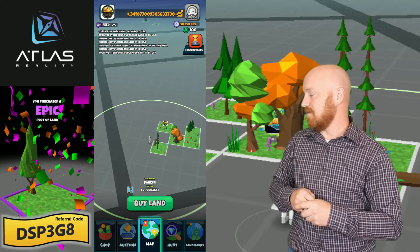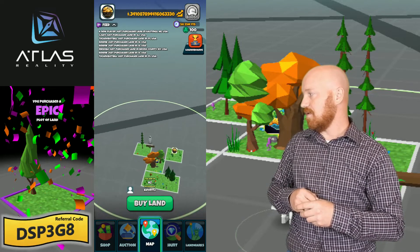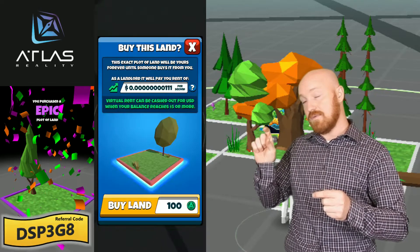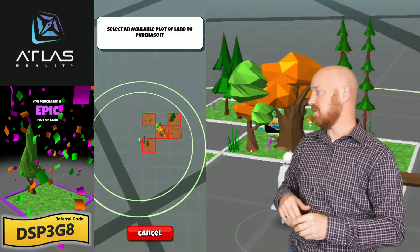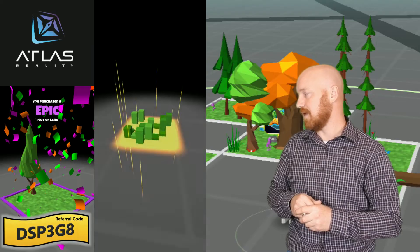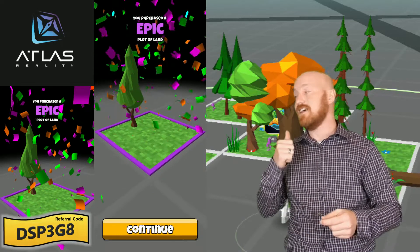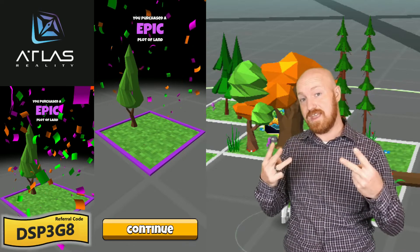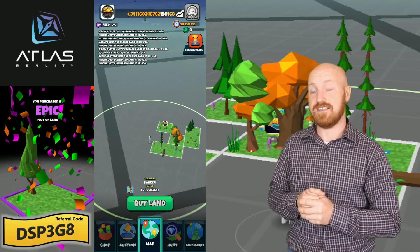Another day I come back and I'm going to go ahead and purchase another plot of land. I would like to purchase one right next to one of my epics and right against the legendary. Hopefully we can find another good parcel right there. So let's go ahead and buy this plot. And what do we get? We got ourselves another epic. So that's two rares, three epics, zero commons. That's five for five in my book — that's awesome.